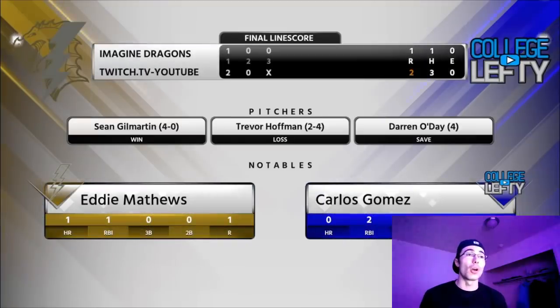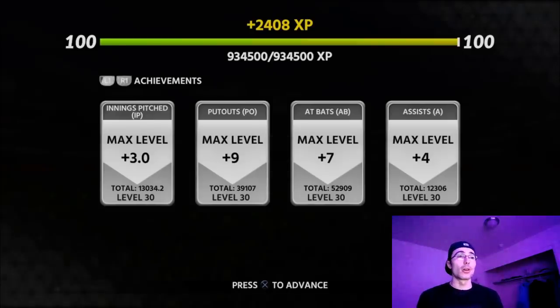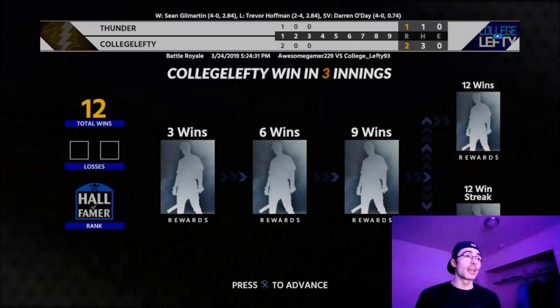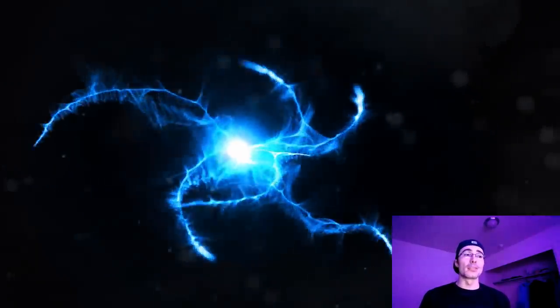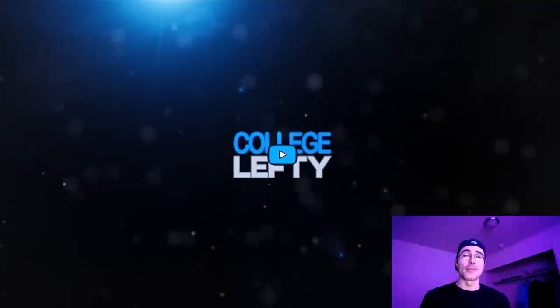Let's see the 12-0 diamond Battle Royale flawless reward — hoping for Louis Tiant or maybe Ichiro Suzuki, my favorite player of all time. It's 12-0 for the second time and the reward is Joe Morgan, along with Koji Uehara and Josh Donaldson — what a great way to end MLB The Show 18. I can't believe how many diamonds I won this year. I look forward to what MLB The Show 19 brings. If you enjoyed, please leave a thumbs up and subscribe. I'm College Lefty — have a great night, peace.